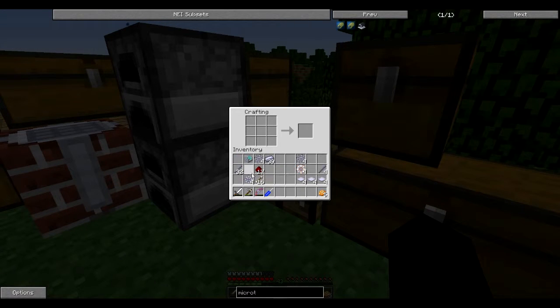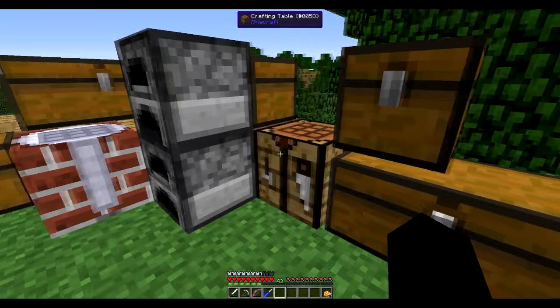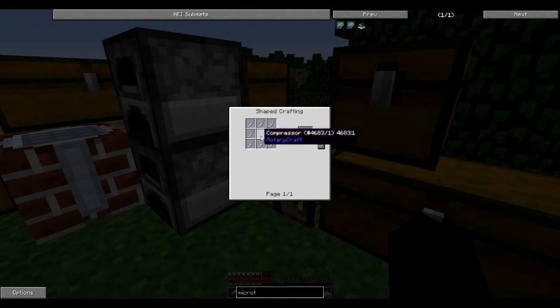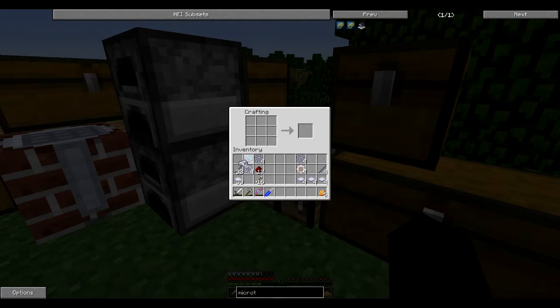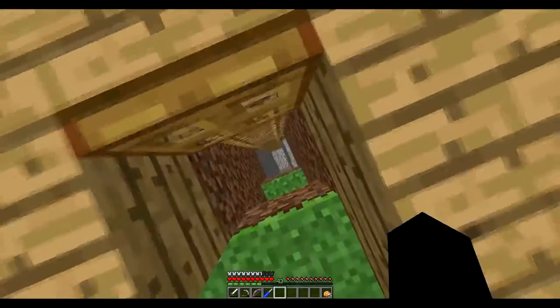Do we need 32 just normal ingots? Yep, then we just need 32 normal ingots. Regrettably, I have to smelt some more iron. But regardless, I will be right back. Wait a minute — I'm out of gunpowder as well. What I'm gonna do is wait till night so I can get some more gunpowder, then smelt the iron, and then I'll be back. So here is a jump cut.